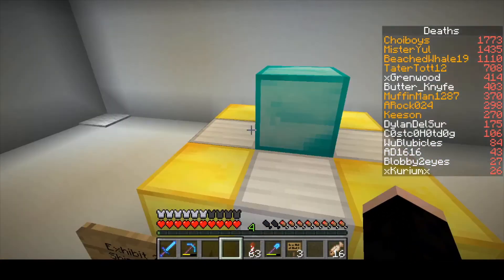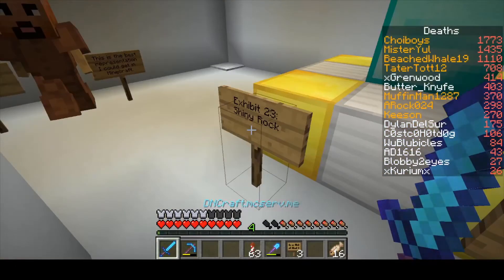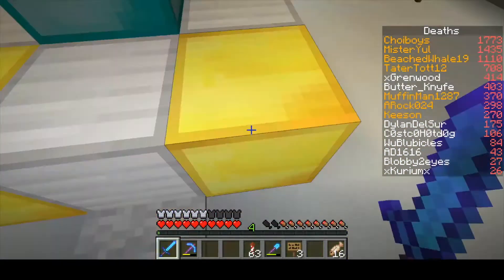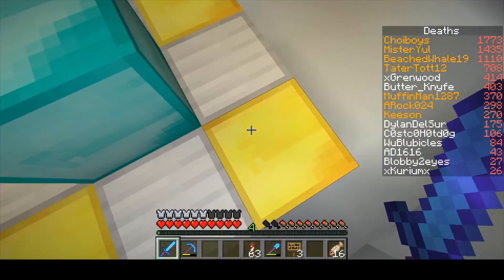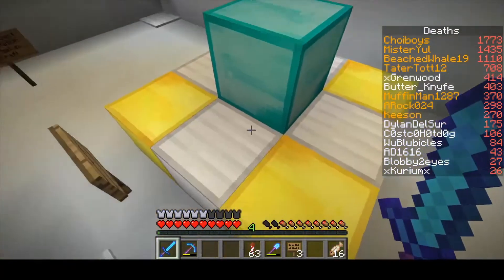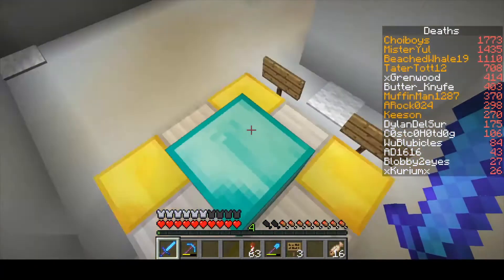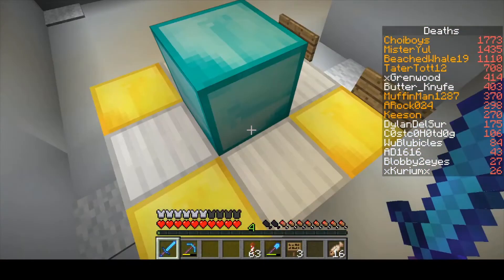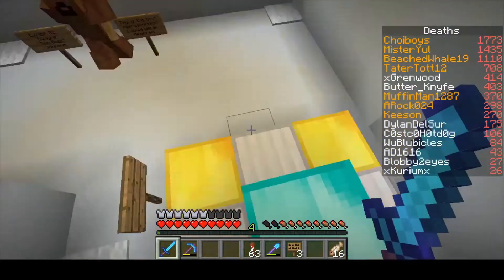Let's move on to exhibit twenty-three: the shiny rock. This rock was kind of expensive. Pretty shiny, don't you think? Especially that gold — gold is shiny. The gold block is pretty shiny. I know piglins would guard this and it would be very sacred to them, because of the four gold blocks.